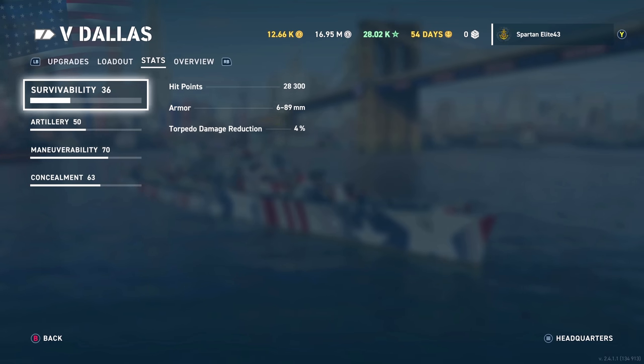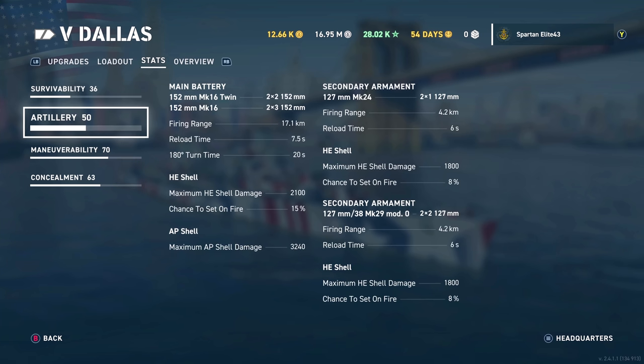Stats: 28,300 hit points — not a lot. Torpedo damage reduction is 4%, not good. It's a cruiser, don't get torped. American Light Cruisers are all about quantity. It's not about punching you in the face, it's more of a 'I'm going to cut you down' situation. Even when you get citadels in this thing, it's not a huge hit. It's the amount of shells hitting the target that inflict the damage.